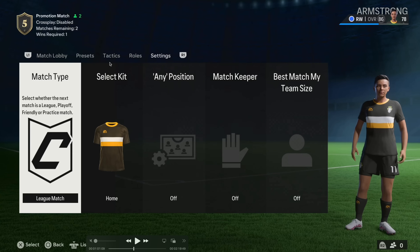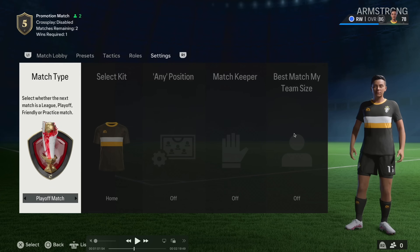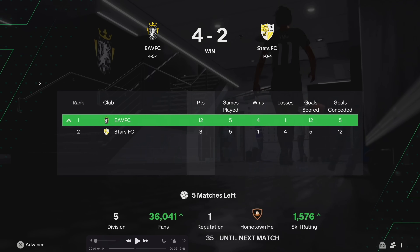There are also some gameplay settings you can select: match type — whether the next match is a league, playoff, friendly, or practice match — select kit, any position, match keeper, and best match for your team size. After every match in clubs you'll get new fans and also increase your skill rating.